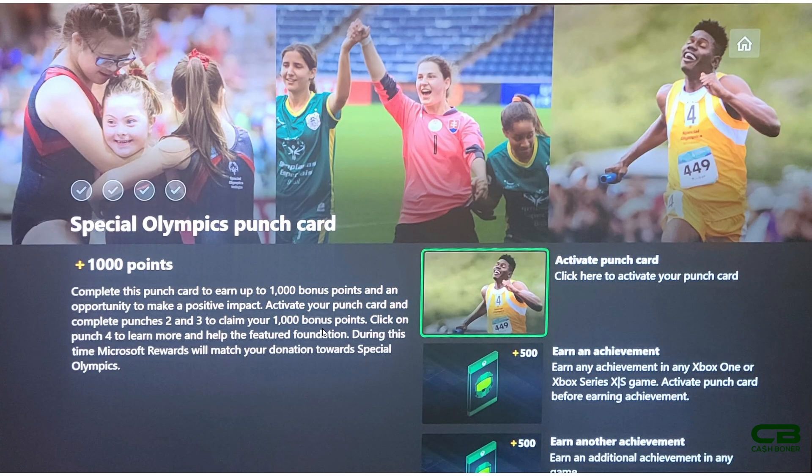The Special Olympics punch card works the same way as the Pride Month punch card. You have to activate the punch card, and once you do, the next two achievements will give you 500 points each. The steps where you can donate the points to Special Olympics are optional. Once you activate and get two achievements, that's another thousand points.